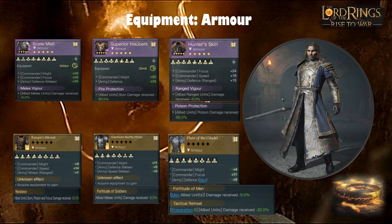The Plate of the Citadel has lower Might but better Focus for some damage mitigation, and good defense for Men units — which will always be my frontline for Isildur comps. I'd probably recommend the Fortitude of Men sub-skill, and Tactical Retreat is interesting with his round one debuffing and stuns — it could be quite a good skill for him.